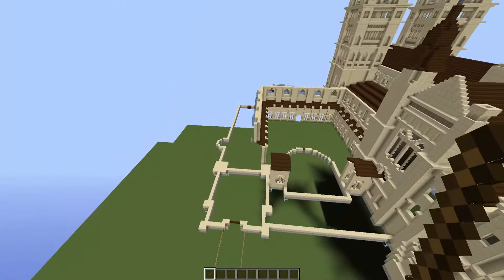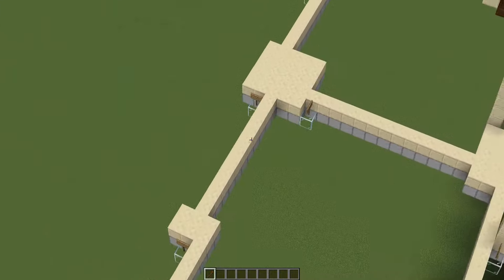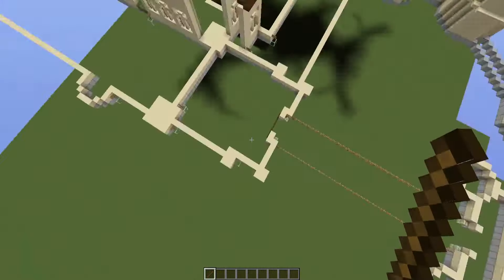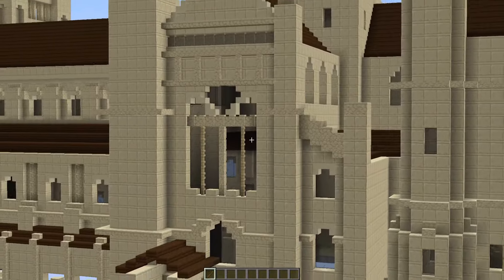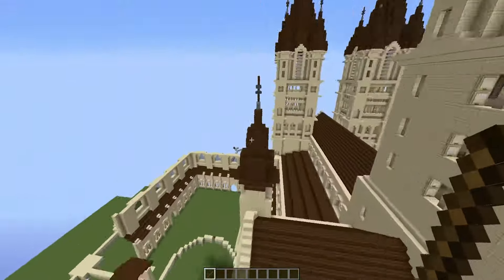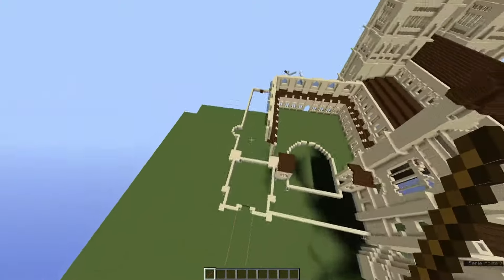One thing we can do to kind of add a massive sense of being complete is to add in this area right here. And while you may notice, these foundations do look rather similar. And that is because, well, it's this area once again. So what you can do is just rebuild this front face area right here onto these foundations right here.